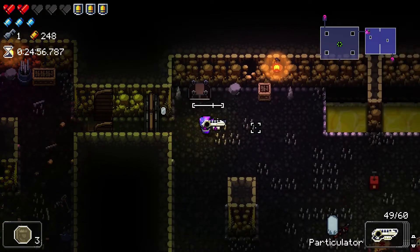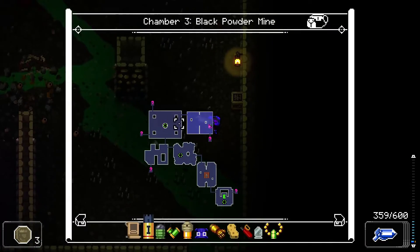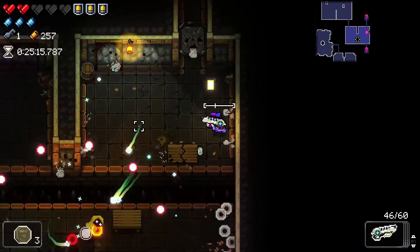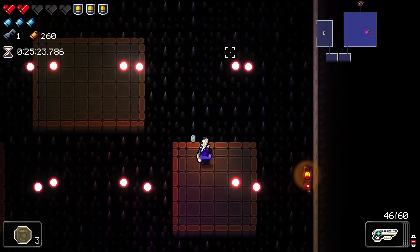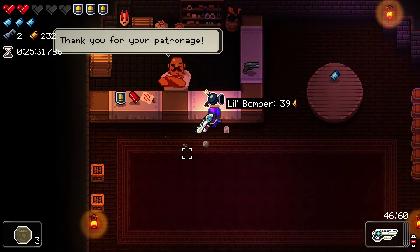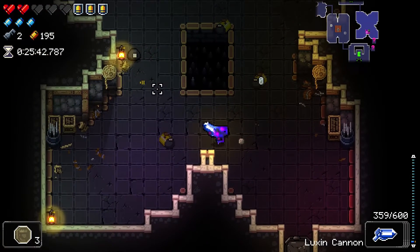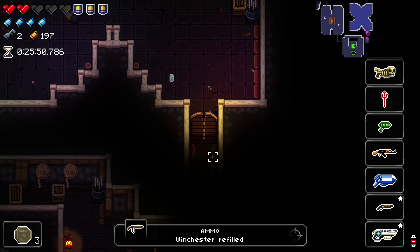This is a weird run right now. We have some pretty good items, but nothing that gives us damage or rate of fire — nothing of that sort. That's really what I'm looking for on a run like this. Yeah, we have a bunch of HP and a few items that make us immune to poison and fire on the ground, but I'd trade it all for a plus one to bullets at this point. Our guns are just like... okay. Not that Particulator isn't great, but we don't really have anything that synergizes with anything else, so it all just kind of ends up being okay.